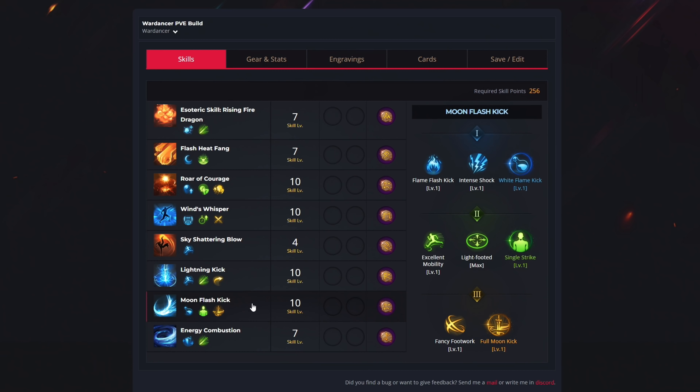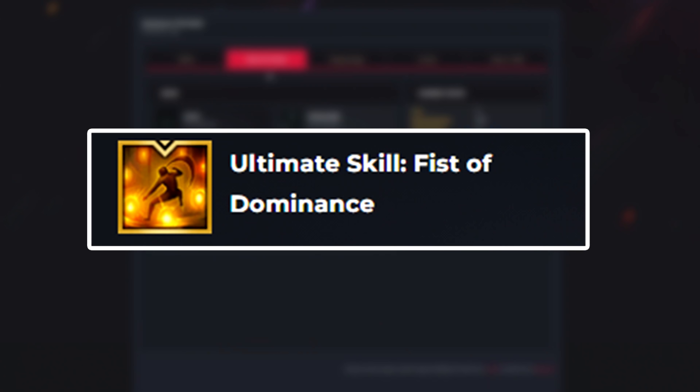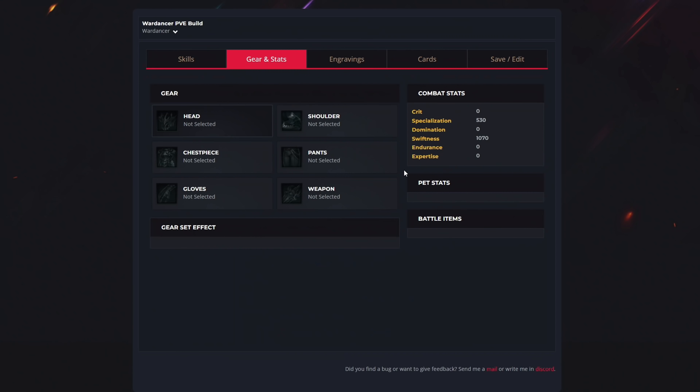For the 7th ability we have Moon Flash Kick, using 10 levels to select White Flame Kick, Single Strike, and Full Moon Kick, with the Wealth rune. For the last ability we have Energy Combustion, using 7 levels to select Combustible Armor and Intense Battle, with the Conviction rune. After level 50, for your awakening skill you want to get Fist of Dominance. Focus on equipping as high item level gear as you can, and at endgame you should have around 530 specialization and 1070 swiftness.